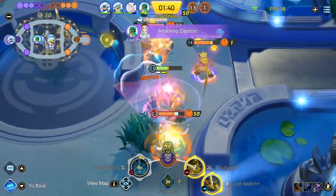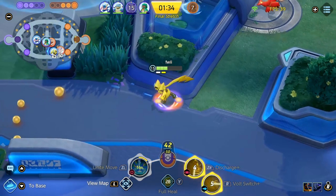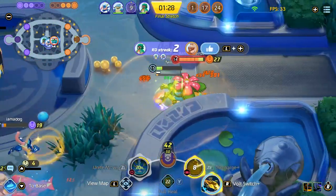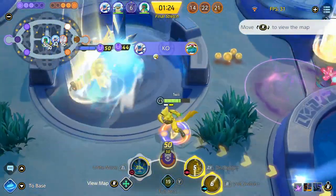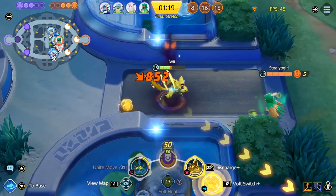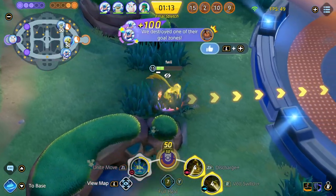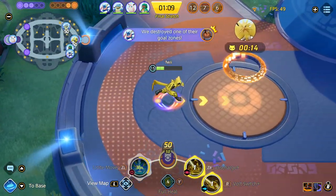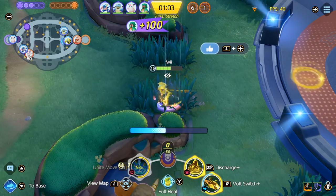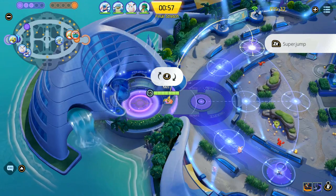It was a 1v3 situation and I used my Unite on the Sylveon, getting a lot of damage on her. She had to use her Unite as well. Now I'm just running down whoever I can. If you're level 15 on Zera, you should be afraid of nobody — because whenever you get your boosted attack, that healing essentially makes sure you win every single fight. We got 3 kills immediately and my teammates were smart enough to go for the Zapdos while I was killing the whole enemy team. Get a quick kill, run in and get the score.